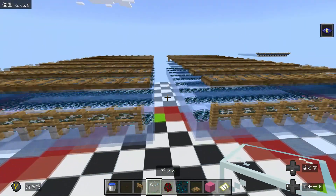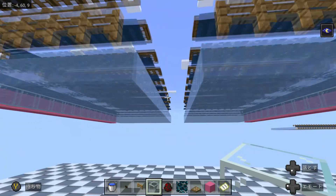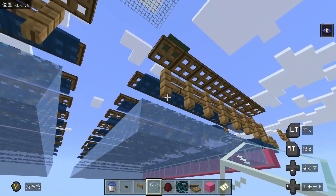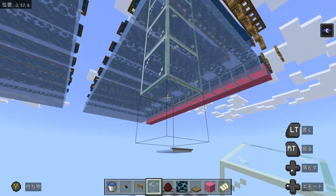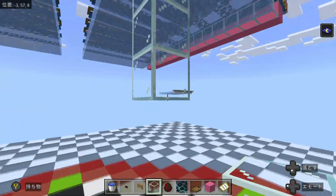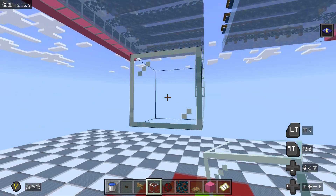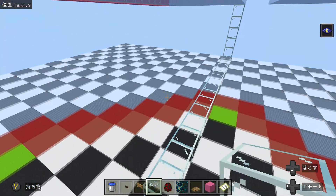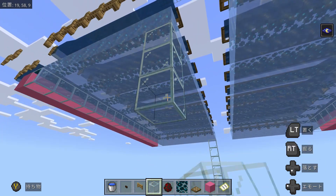Now we can move on to the drop chute and the trident killer. To make the drop chute and trident killer, we'll make the first two walls six glass blocks high on each side. The reason we need to use glass blocks here is to prevent detection from the spider — if we used solid blocks, spiders would try to pathfind towards those instead of the correct ones.